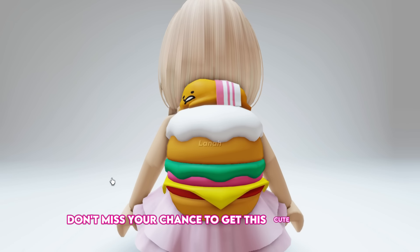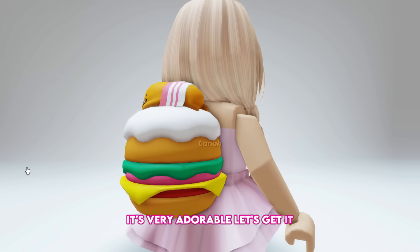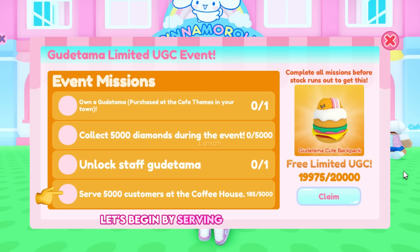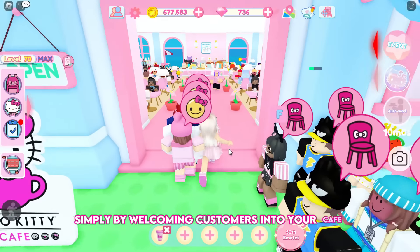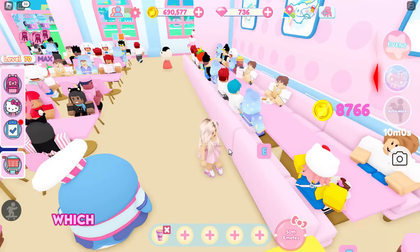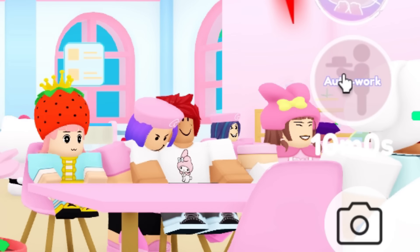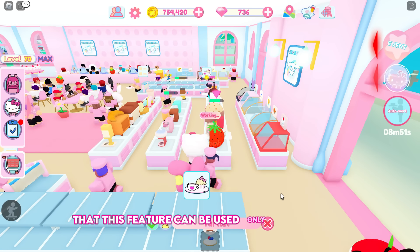Don't miss your chance to get this cute backpack from Sanrio called the Gudetama Cute Backpack — it's very adorable. Join this game, My Hello Kitty Cafe. To get the Gudetama Cute Backpack, you must complete four event missions. Let's begin by serving 5,000 customers at the coffee house. You can complete this simply by welcoming customers into your cafe, taking their orders, and serving them. If you have employees, they can do this task instead. You can also activate auto work, which lasts for 10 minutes — click the auto work button to begin. Note that this feature can only be used once per day.